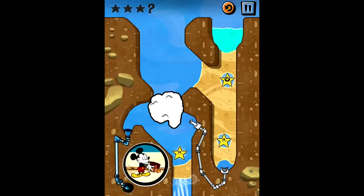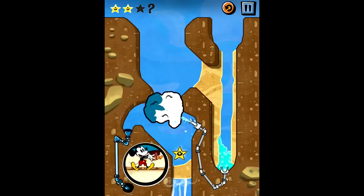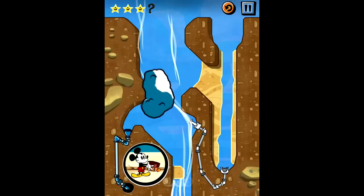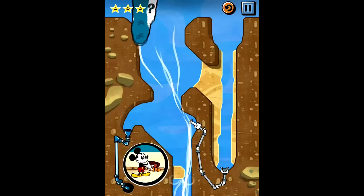Veterans of the series will be familiar with the basic mechanics — you're still using your finger to dig trenches and guide water along a path, filling up the three stars along the way if you wish. The newest addition in this sequel is rain clouds and the wind currents which manipulate them. Just think of the clouds as water receptacles. To trigger a brief shower, simply give them a tap. You can redirect the wind to push the clouds around the sky, and completely off the stage if you're not careful.